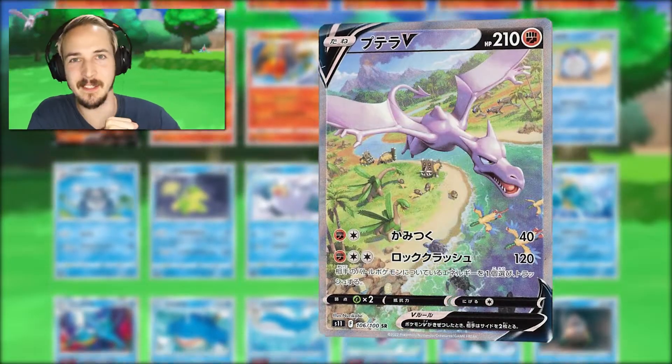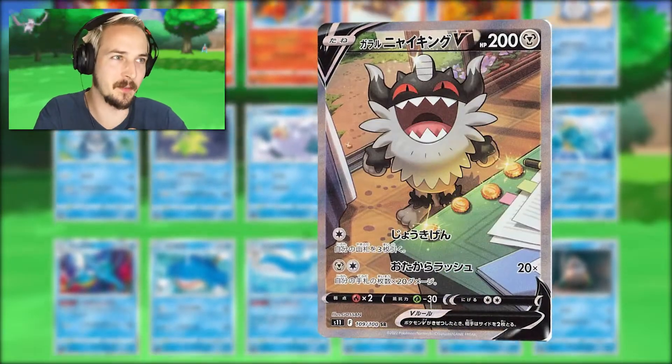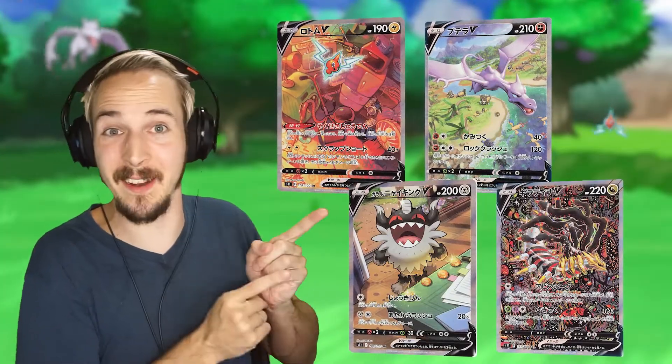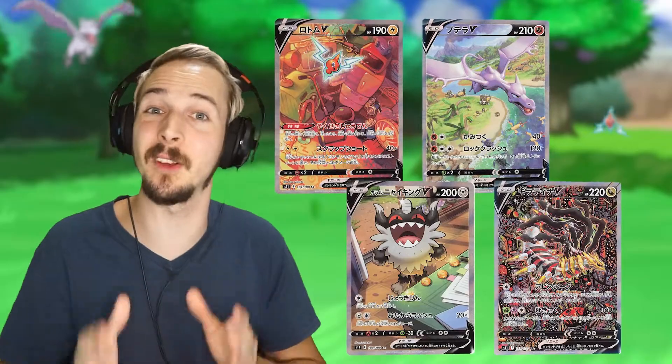Besides that, we can also expect four new alternative art cards, which will most likely be Rotom V, Aerodactyl V, Galarian Perrserker V, and Giratina V. These cards will be the most rare and valuable cards from the Lost Origin set.